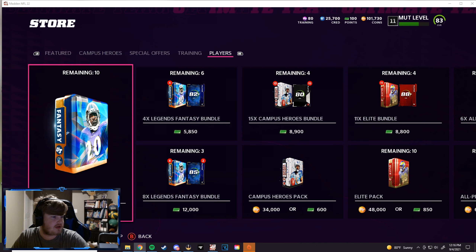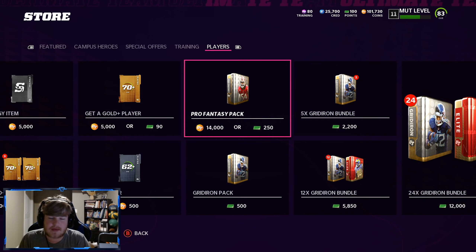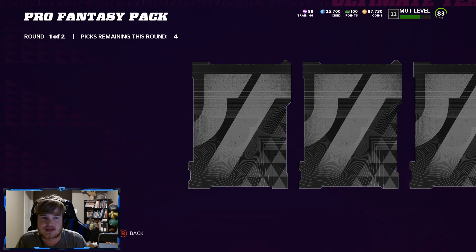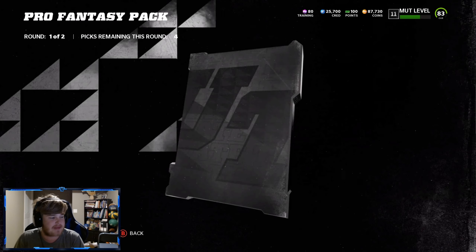I want to see how much that's worth because I know they changed stuff about the Canvas Heroes. Dawkins — I want to get hype if that was a good pull. It's about 14k, so he broke about even on that pack, if not — we actually profited a little bit. So I'll take that, that's not bad at all.